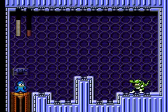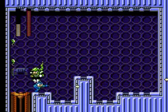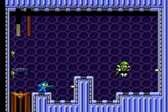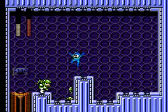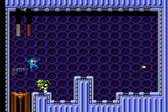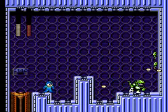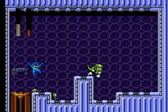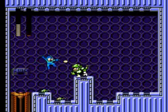Starting the boss rush in the top right with Snake Man, on pretty much the same platforms as his stage. Watching out for his search snakes — he jumps left to right dropping snakes for us to dodge. I could use Needle Man's ability but it's really not that difficult; it just takes time. The hardest part is timing jumps and slowly draining his health. And there we go — Snake Man done.